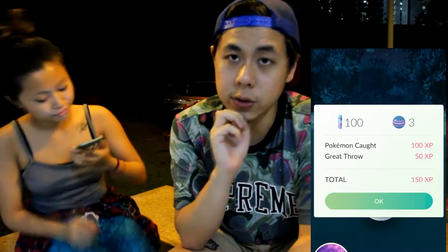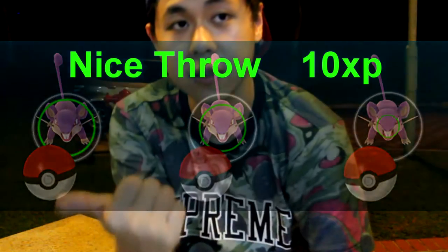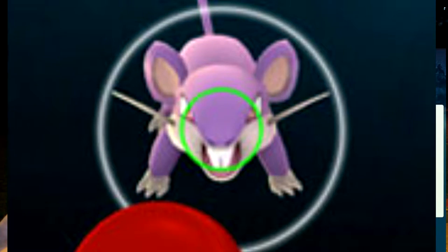Don't forget your special Nice, Great, and Excellent throws. Aim inside the colored circle and you get a lot of extra EXP. The size of the ring determines whether it's Nice, Great, or Excellent. If it's really big, it'll be Nice. If it's medium, it's Great. If you wait until it's really small, it's Excellent. Throwing Nice, Great, and Excellent also increases your chance of catching the Pokémon.